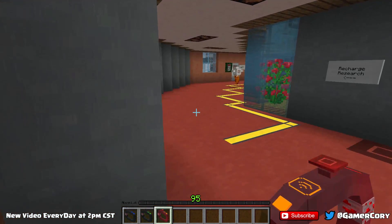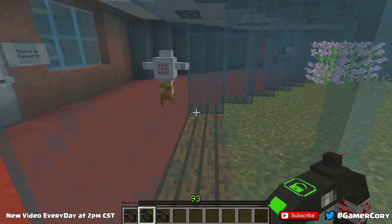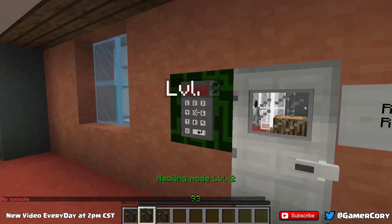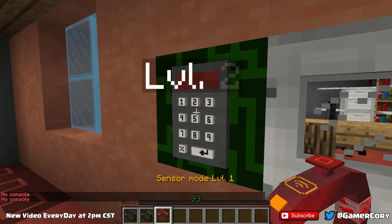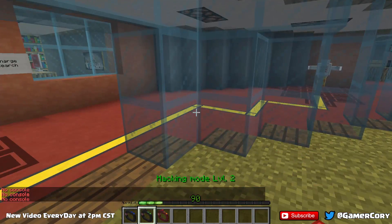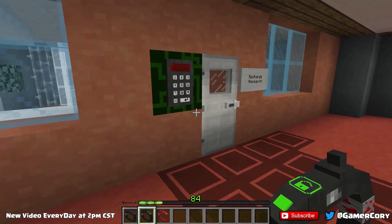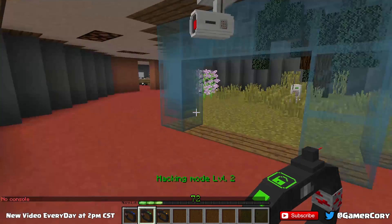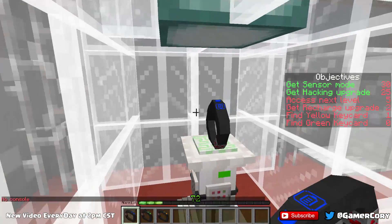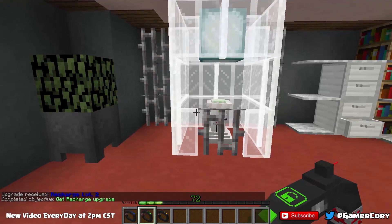We are tired of waiting — waiting takes forever, we are not patient. All right, let's go. Okay, so I should be able to break into this because this is level two. Why is that not working — I'm selecting the hacking thing and it's not working. There we go — in we go, shut the door. Let's take it — can we take it? There we go. All right, so we took it, we got the upgrade.